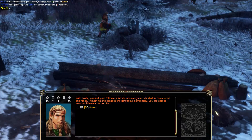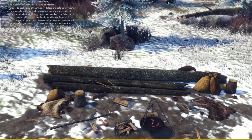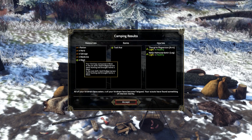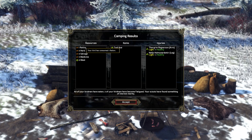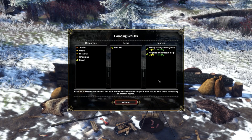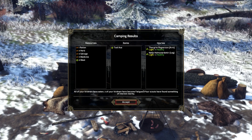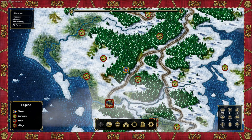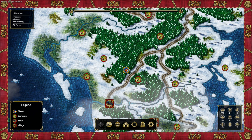Now we've set everything up and we can tell them to make camp. Sometimes events happen during camp — conversations and other things — but they don't affect us here. When you're done camping, you get the camping results: rations consumed, meat gained, medicine changes, salvage, herbs. Everyone is now healthy and the injuries are healed. Three herdsmen did become fatigued though — I didn't manage the sleeping shifts well. Also, the scouts found something of interest nearby, which we can click and travel to for a small reward. It adds up over time.